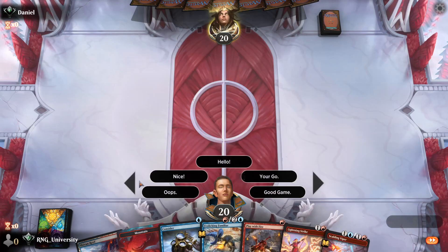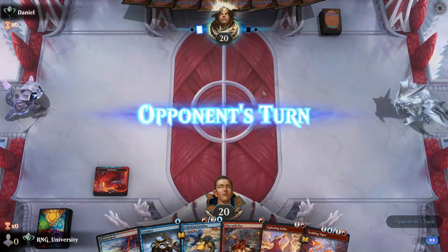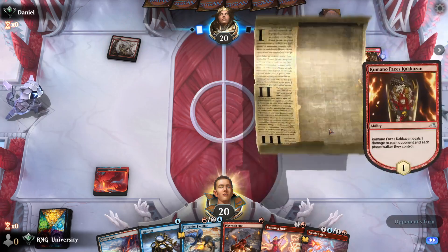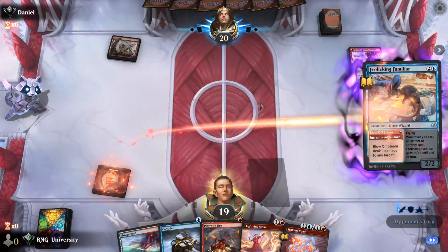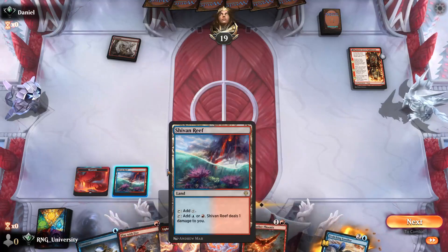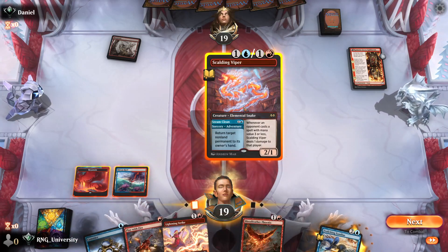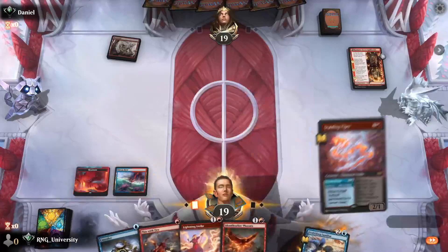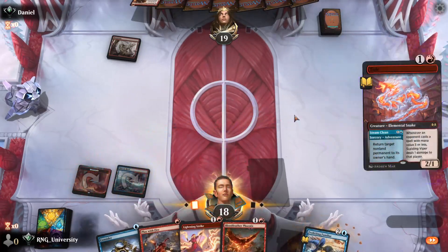That's a good enough hand — we'll keep. We're not going to Consider; we're just gonna blow steam off on him. You're gonna do that 1 damage to me? Well, I'm going to do that 1 damage to you. I wish I had used the Bloodfeather — I had the Swiftspear now. Do we bounce the Kumano? Put him back a turn? Let's bounce the Kumano. Mono red opponent, game 1.